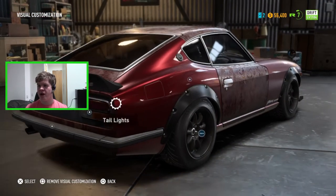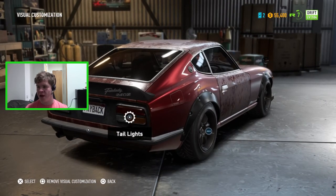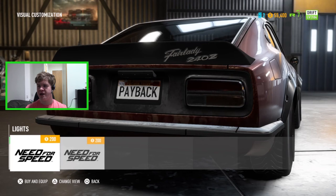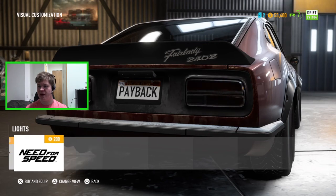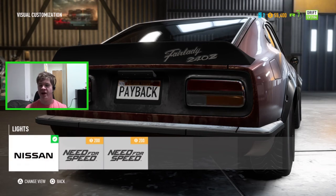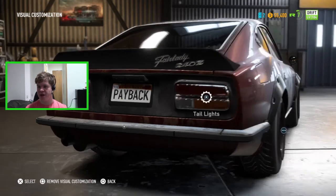For the tail lights, we unlocked those in the last episode by driving 155 miles. We've got the stock tail lights, blacked-out ones, or even more blacked-out ones — I'm not a fan of blacking out lights, they just look dirty in my opinion, so I'll leave the stock ones.